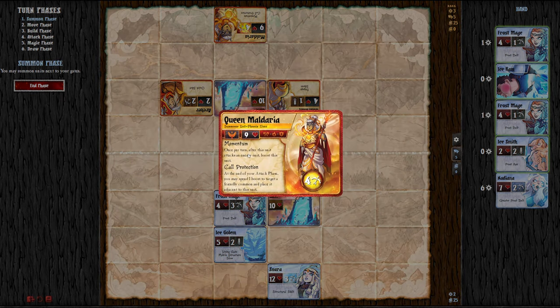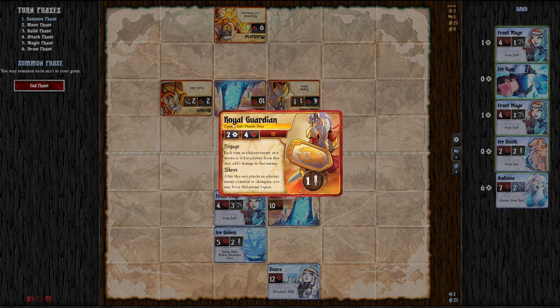We already know what the Phyrexian Elves do from my first video. They have Momentum: once per turn, after this unit attacks an enemy, boost this unit. Boost tokens are used for other abilities — at the end of your attack phase, you may spend a boost token to place a friendly common unit adjacent to this unit, so she can call back her guards if she's getting cornered. But it's commons only, not champions — champions are a more powerful unit type. She also has Royal Guardian: each time an adjacent enemy moves or is forced away, you deal 1 damage to it. You can also push it away and hit it for another damage because of its engaged ability.